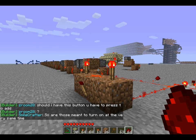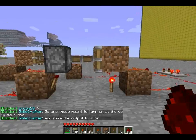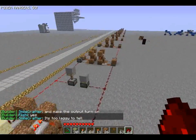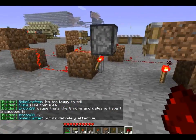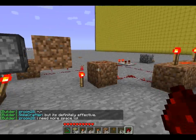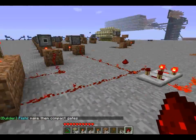Hey guys, welcome to another update video on my insta repeater. This is a major update — I've got it down to only two redstone torches, three dirt blocks, a piston, and two redstone. As you can see, it's working. Here we've got the clock and the output connected to an end gate.